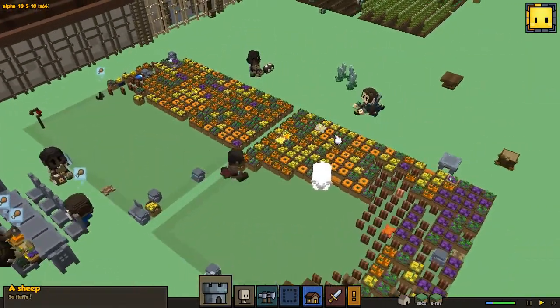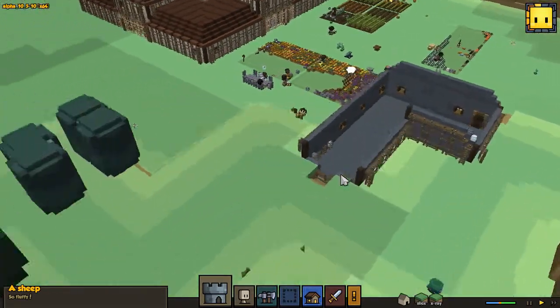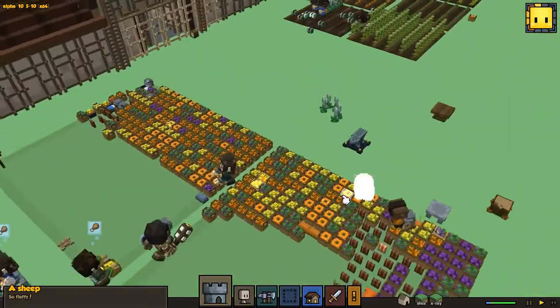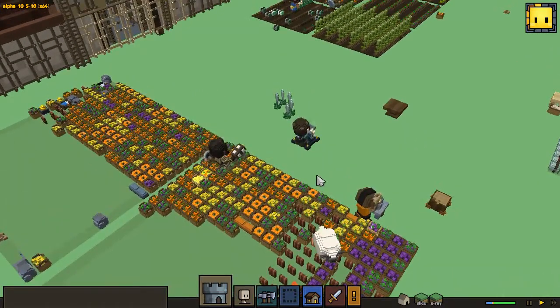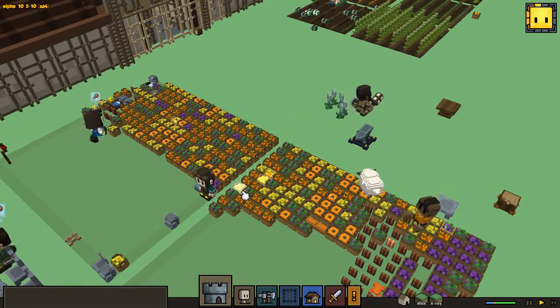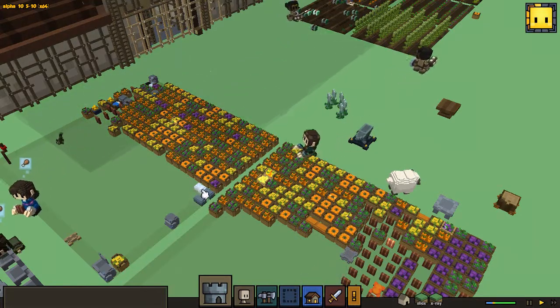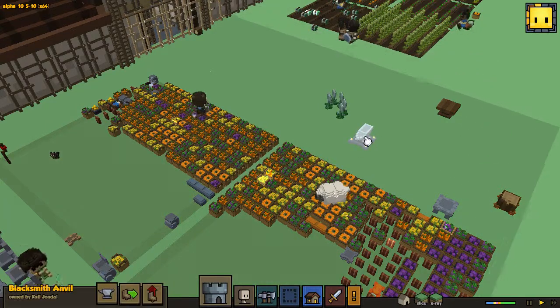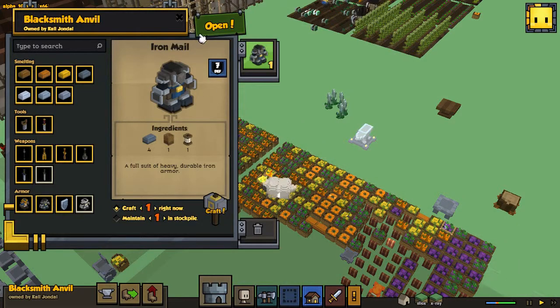We still have a sheep just roaming around — yeah just one, that's weird, I thought there were two before. He seems to be taking off. Anyway, all that iron was there — I'm talking about the blacksmith here who was making the iron maul, which required four iron and one of that and one of that. Let's go build it.